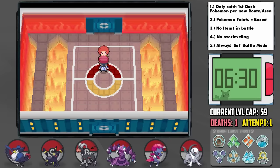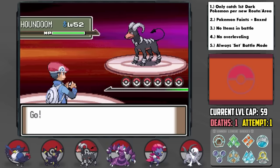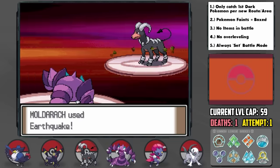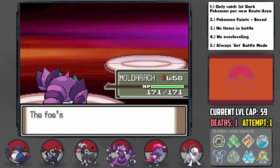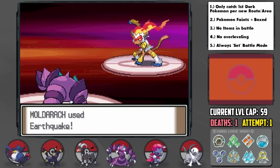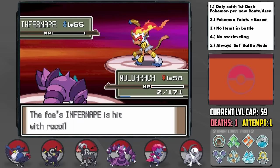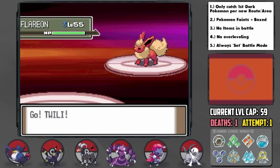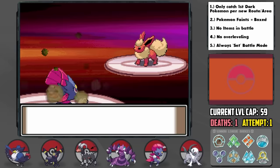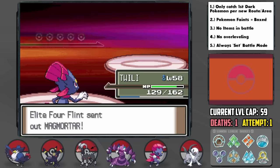The third Elite Four member is Flint, the Fire Trainer. Realizing how much trouble we've already had, I use the last of our Rare Candies. He starts with Houndoom and I lead with Mulderok with the Metronome item attached from the Veilstone game corner — Earthquake raises in power each consecutive turn — and it takes down Houndoom immediately. He sends out Infernape, which hits us with Earthquake for a bit less than half, but our Earthquake somehow doesn't KO, and he uses a Full Restore, but the next one takes it to just a sliver. It then uses Flare Blitz out of nowhere — we survived on just 2 HP — before it goes down to recoil. Holy. Next is his Flareon and I switch into Twily to bait the Quick Attack, then use Soft Sand boosted Dig to take it down. The same strategy works on Rapidash and his Magmortar too.